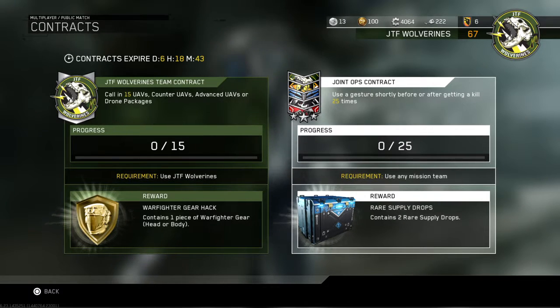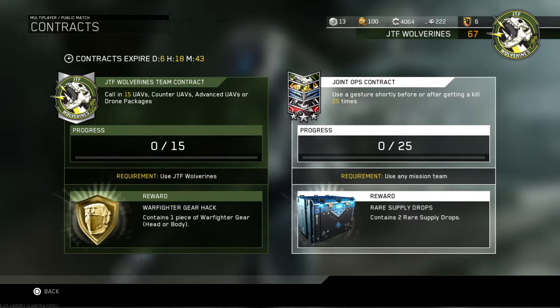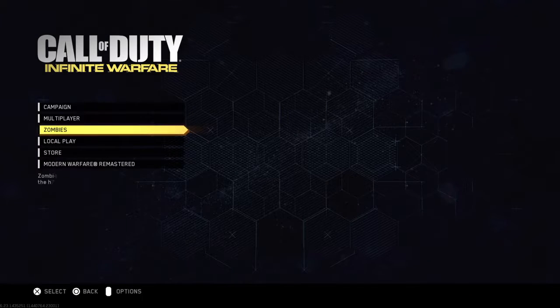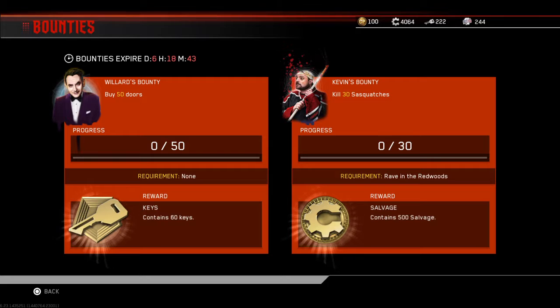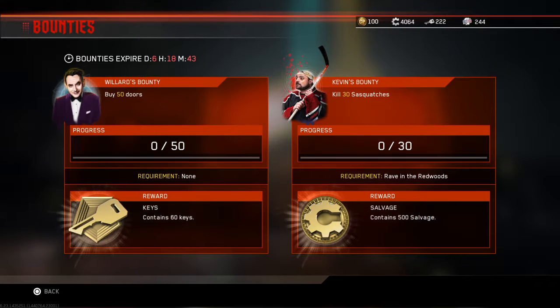The Warfighter Gear Hack requires you to use the JTF Wolverine mission team. For zombies, you get 60 keys and 500 salvage, which is really good. For the 60 keys, I have to open 50 doors — no requirement — and for the 500 salvage, I have to kill 30 sasquatches on Rave in the Redwoods.